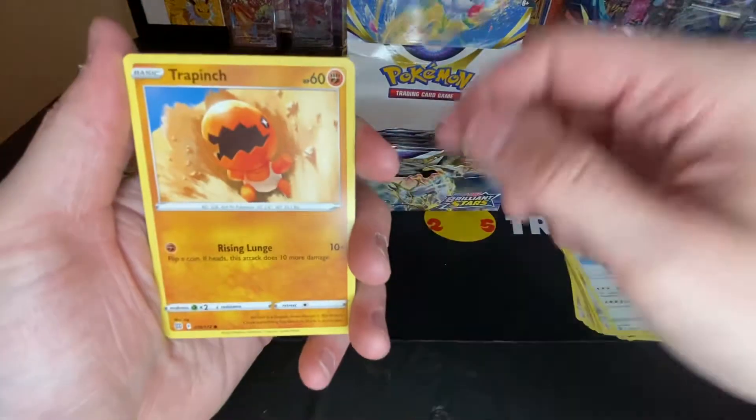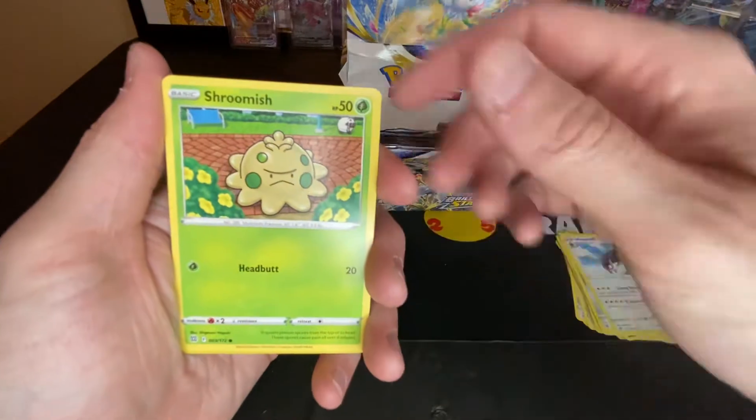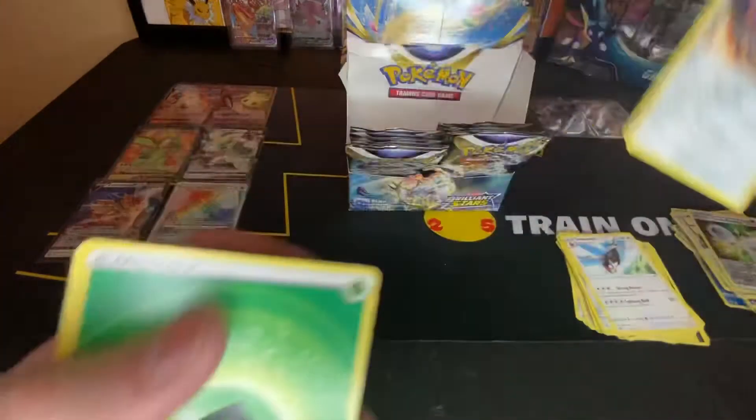Trapinch, angry Shroomish, Double Turbo Energy reverse, and a non-holo Heatran.